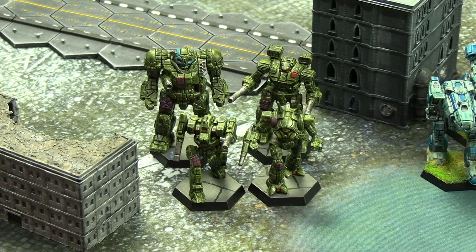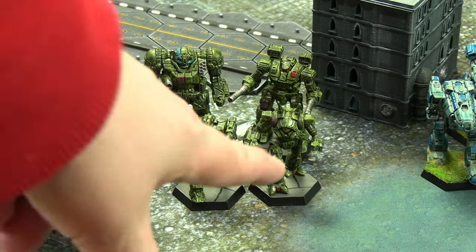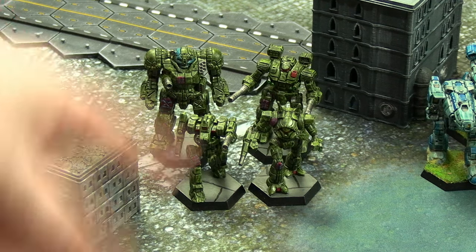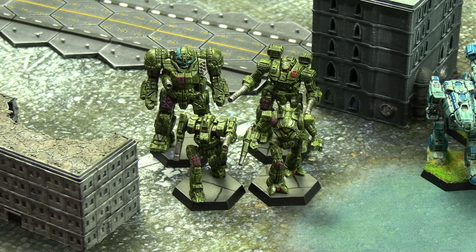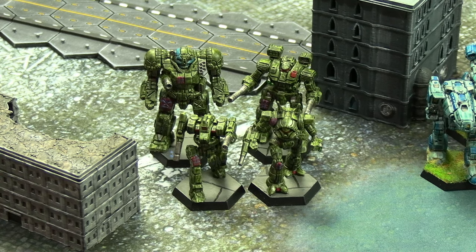Next we have the Northwind Highlanders, with a lance made up of four mechs from one side of the Alpha Strike starter box. We have the Atlas S4, the Warhammer 8R, the TR5 Wraith, and the BJ5 Blackjack. The Atlas is pilot skill 3 and the other three are pilot skill 4 — roughly 160 points before adding pilot skill, so the ratio works out the same.